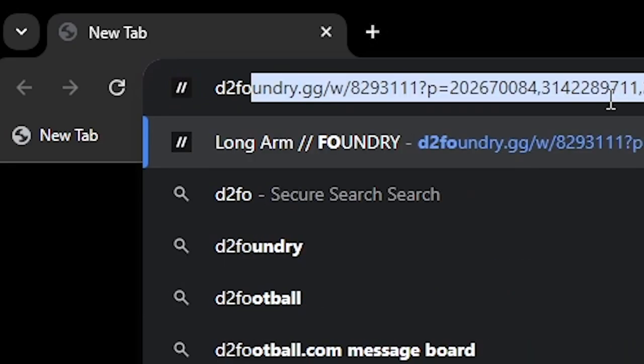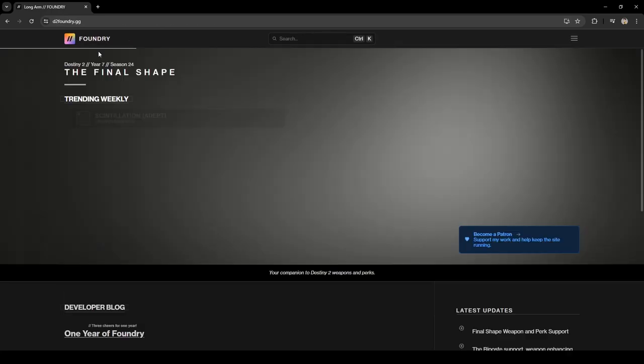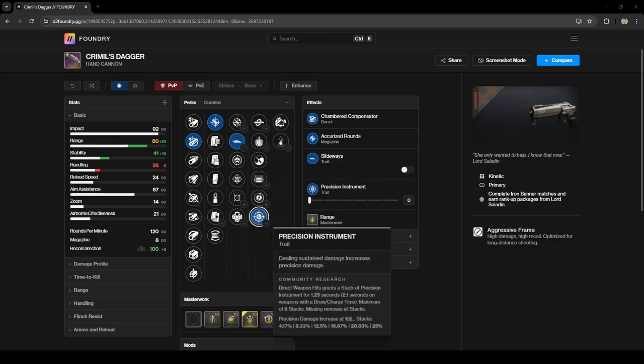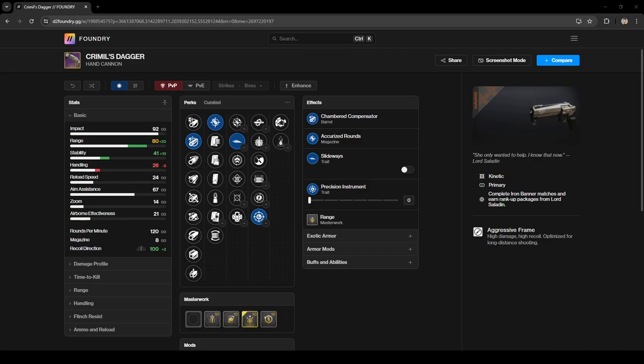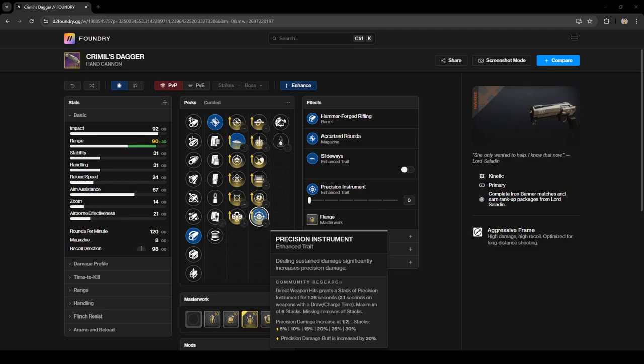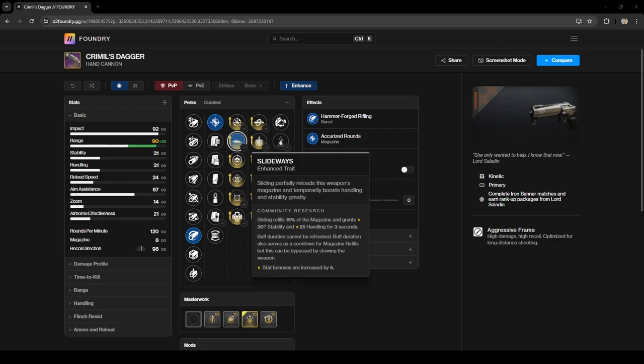If you don't know already, you can check all the possible rolls on this weapon on a website called D2 Foundry. For my personal rolls, the two main perks I want are Slideways and Precision Instrument. With 120 hand cannons, Precision Instrument gives you the opportunity to two-head one-body guardians with low resilience. For the first two columns, I'd like Hammer Forged or Small Bore, and of course Accurized Rounds for extra range, plus a range masterwork. You can enhance its perks — Precision Instrument's damage buff is increased by 20%, making the weapon even more forgiving.